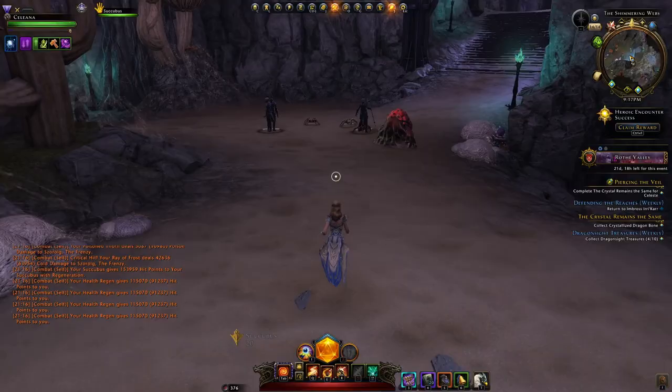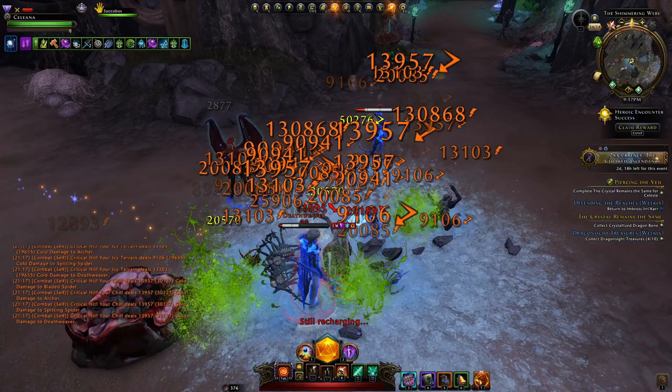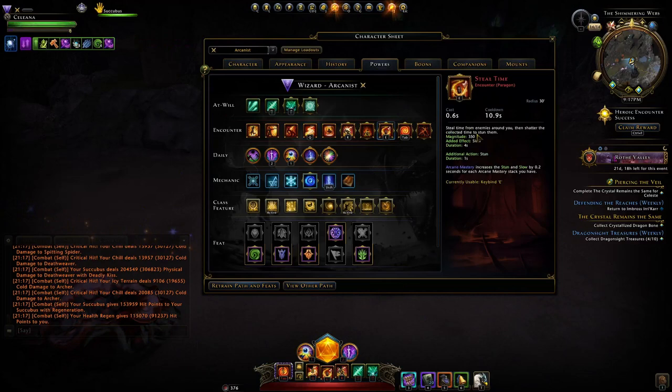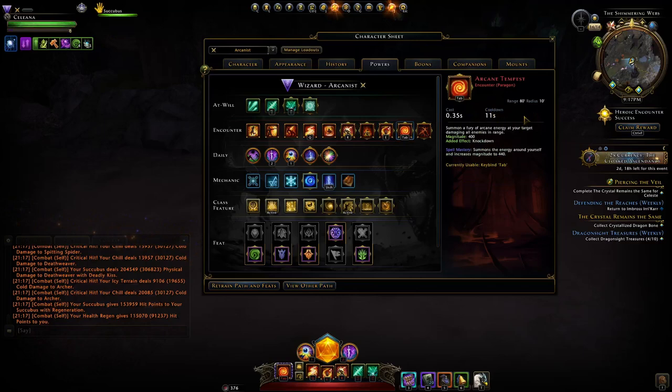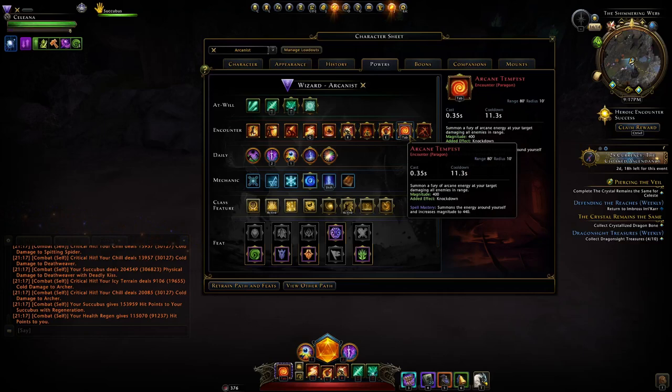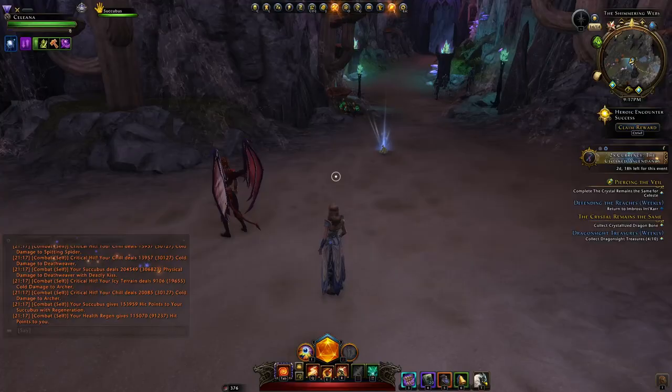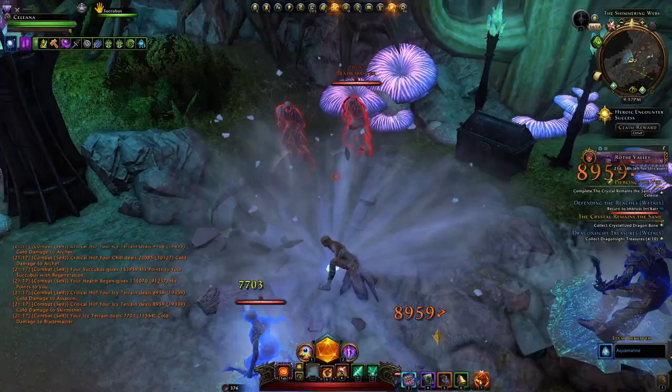A quick note: you need to play like a melee class with this setup. You're running in — Icy Terrain, then Steel Time, then your tab ability, then Lightning Bolt. They're all close range: Icy Terrain is centered on you with a radius of 15, Steel Time centered on you with a radius of 30, and Arcane Tempest centered on you with a radius of 10 when used on tab, giving a slight damage boost. Since you have to be near enemies anyway, you may as well use Arcane Tempest.